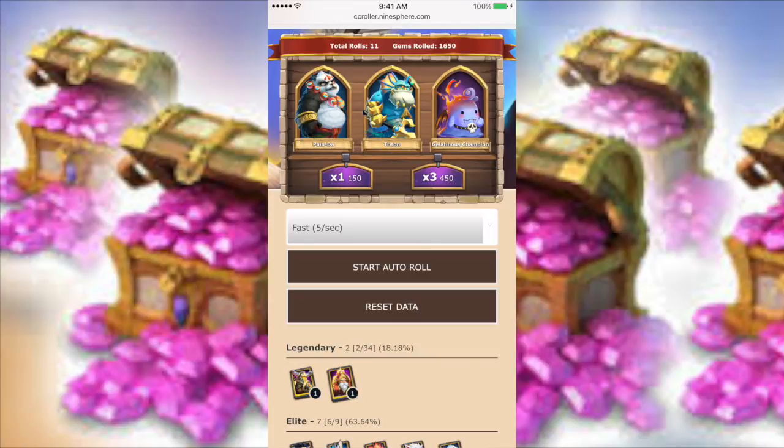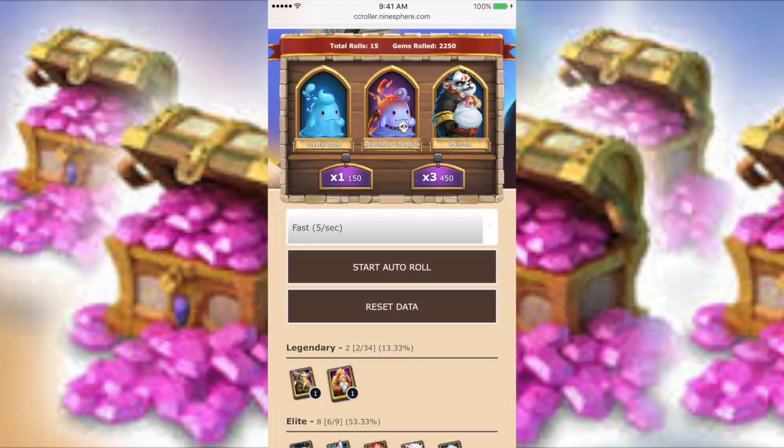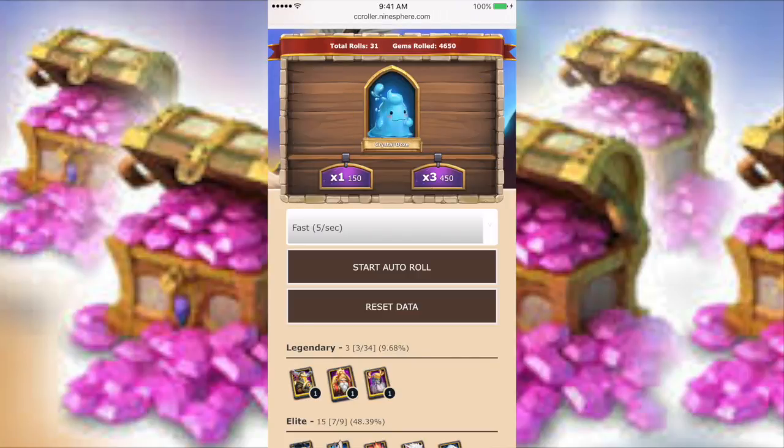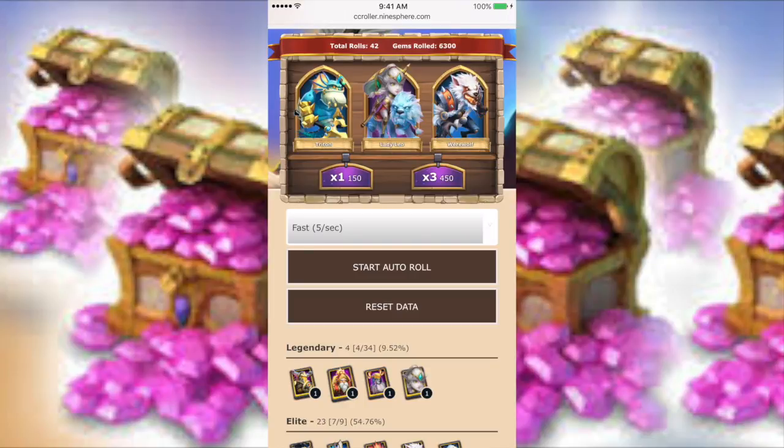And a Warlock, cool. We get an Angel, Crystal Ooze, another Jealous Champion, another Jealous Champion. Still trying to level my Iris with a Warlock there — another Jealous Champion — oh and a Druid, nice. That's not bad, especially if you're a free-to-play player who just barely started, getting a Druid with a Warlock and a freaking Iris.